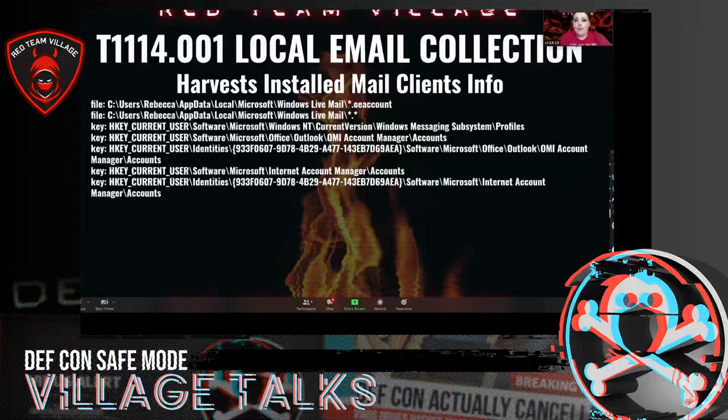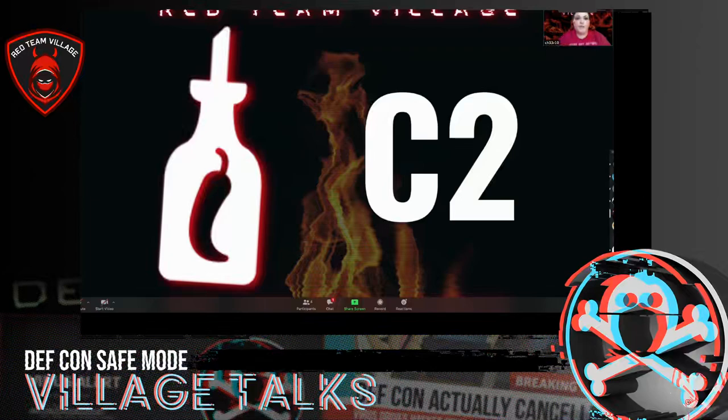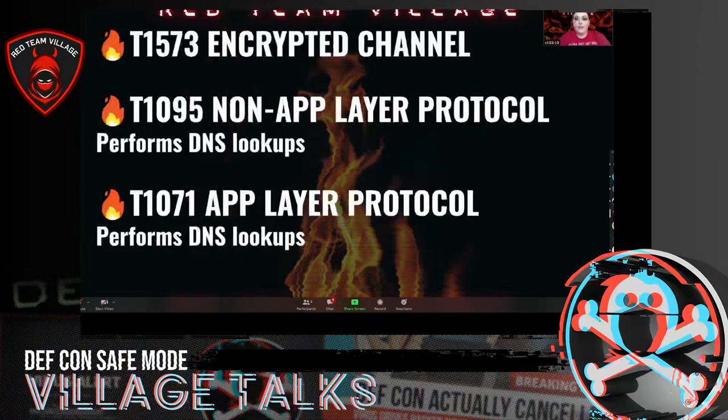Local email collection — it shows all the different files where information was harvested, and there is an atomic test for this one. For C2, the various things associated were an encrypted channel and a non-application layer protocol, and there are atomic tests available.